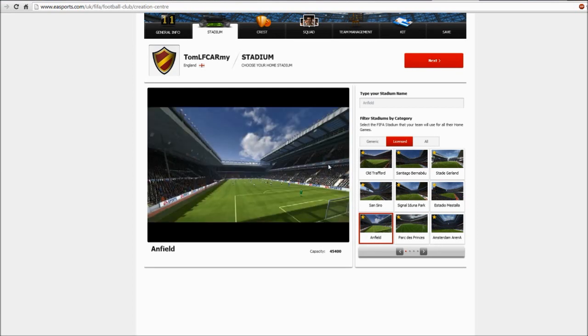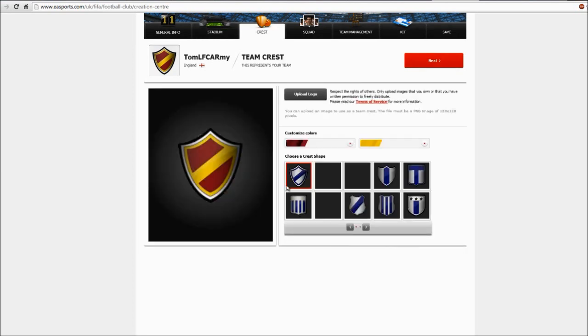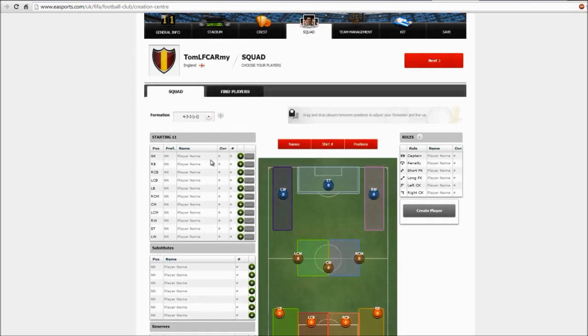I think you can choose licensed stadiums as well, which is absolutely brilliant. So you can choose all the famous stadiums that you want. And of course you can choose your crest, but you can also upload a custom logo that you make in Photoshop and upload it here, which is absolutely brilliant.